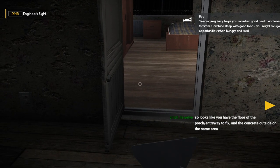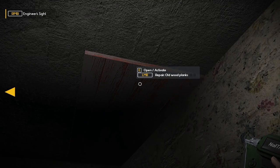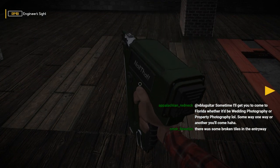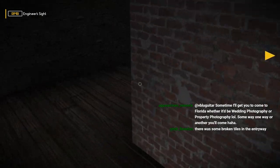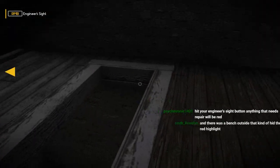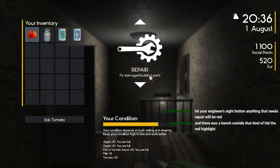It looks like I have the floor of the porch entryway to fix and the concrete outside in the same area. You can go up in the attic — look at that. No light up here — we'll just have to look around. This definitely needs to be repaired. There are some broken tiles in the entryway — I'll take a look down there. This looks like it's all fixed up. I'm doing the engineer sight button but it doesn't show you through the floors, so I'm kind of guessing where the next things are going to be. What time is it? It's 10:37.